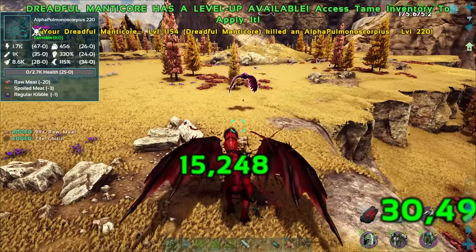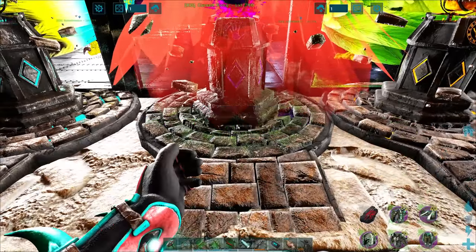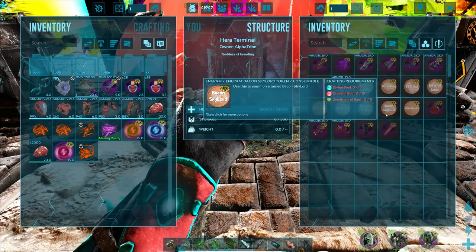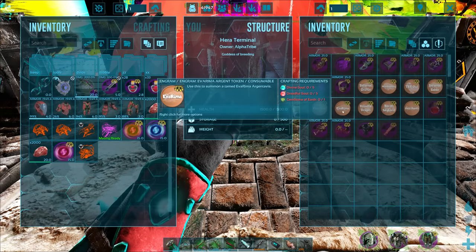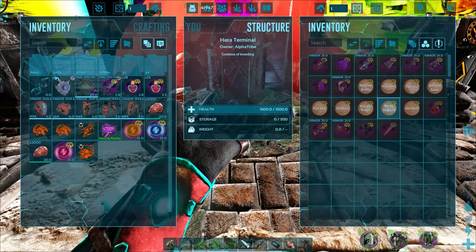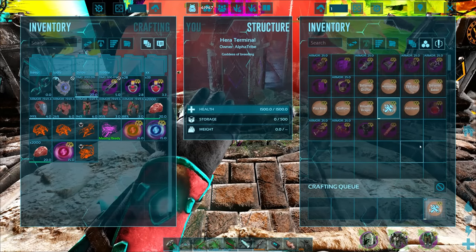Let's head back to the base. In the Hera terminal there are all sorts of token creatures which give you a straight tamed version of stuff. One thing I've been curious about is what is a Bacon Skylord? Most of the other ones tell you what they are, but this one I'm not sure about - I was curious if maybe it could be a manticore. It's not cheap - it costs earth stones, so it's got to be something decent.